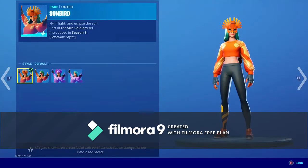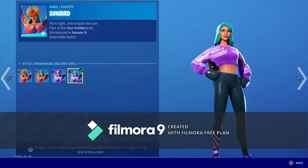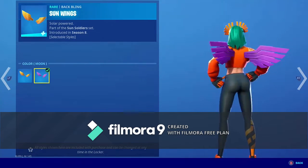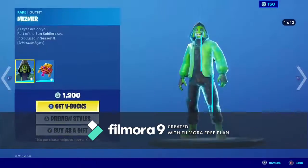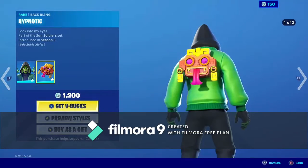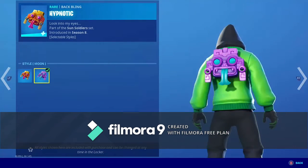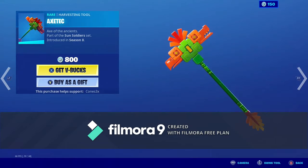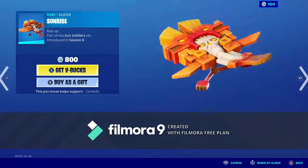Sun Bird skin is back with the Backbling Sun Wings, available in Default, No Mask, Moon Hawk, and Moon Hawk Helmet Off variants. We have the Mesmer skin back with the Backbling Hypnotic, in Default and Moon variants. We have the Aztec Harvesting Tool. We have the Sunrise Glider.